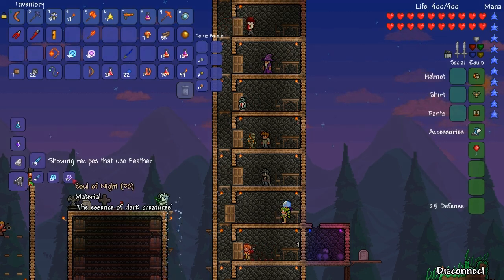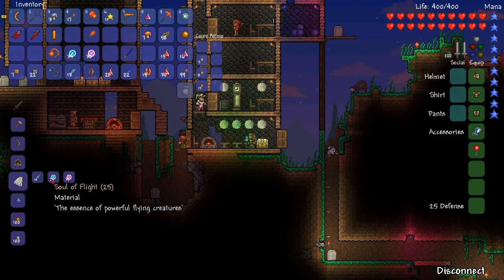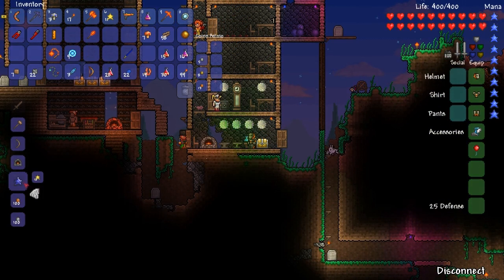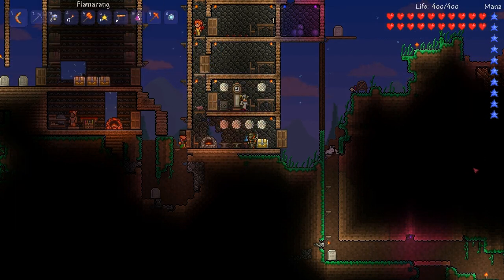I'm going to be showing you the Angel Wings in action. They both do exactly the same thing — the only difference is the appearance. The wings allow you to fly just about double the height of the rocket boots, which makes them a great trade-off, and they also negate all fall damage.